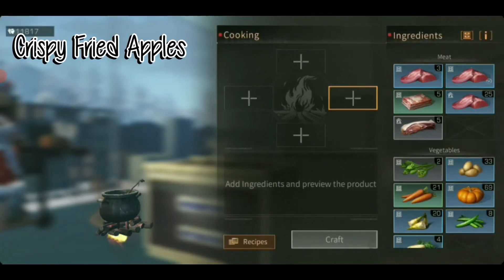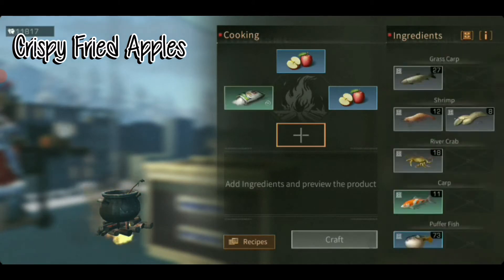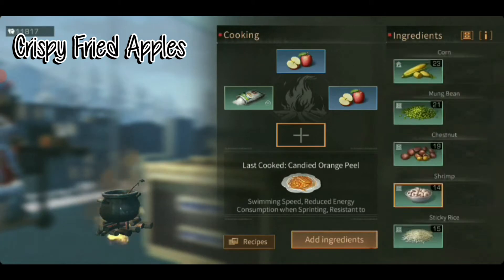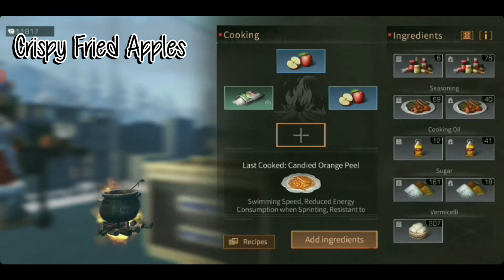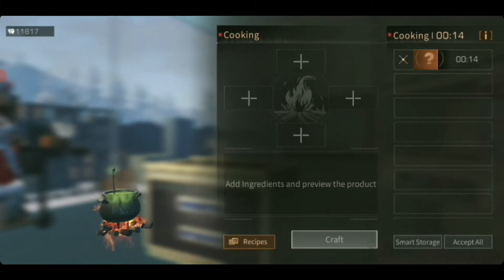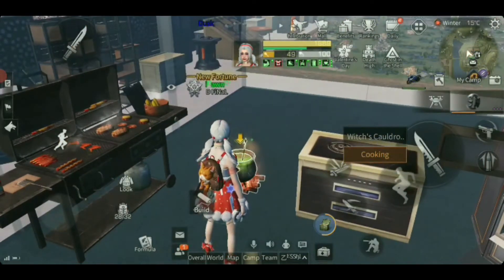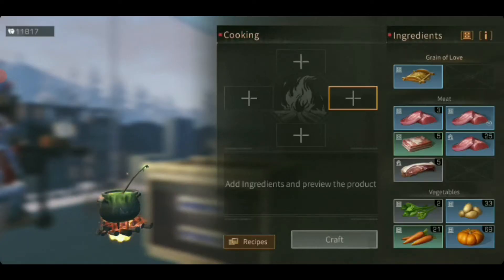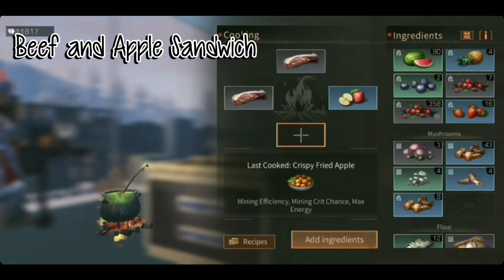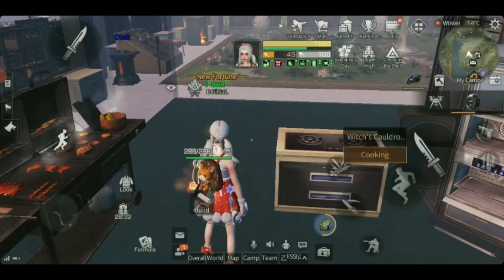I'm going to make another one with the witch cauldron using apples: two apples, one flour and one oil. So the next one we made is the tender orange peel. For the next one, I'm going to use the witch cauldron again to cook the apple recipe, which is one apple, two meat and one flour. Moving on, we're going to use the cooking stove now and start using the mango to make the mango recipes.